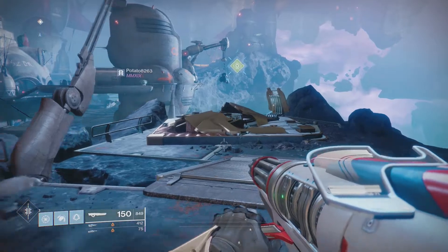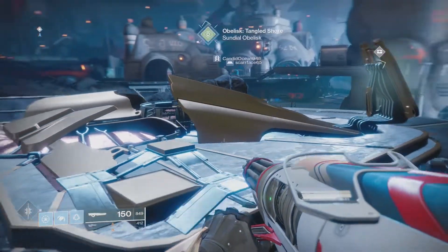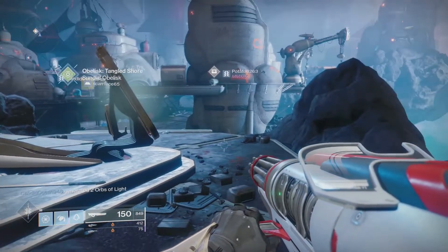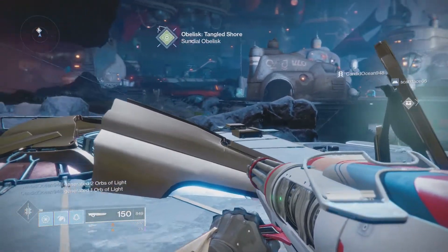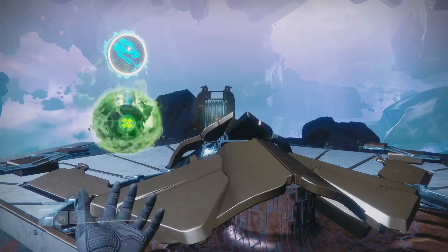Today we've headed to the Tangled Shore, which is where we need to go next to form this Obelisk. There are lots of them around Destiny's planets in different locations. But the next step we're going to have to do is recover some components from the Cabal on Tangled Shore.